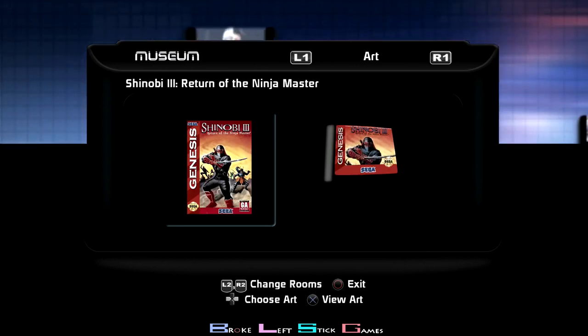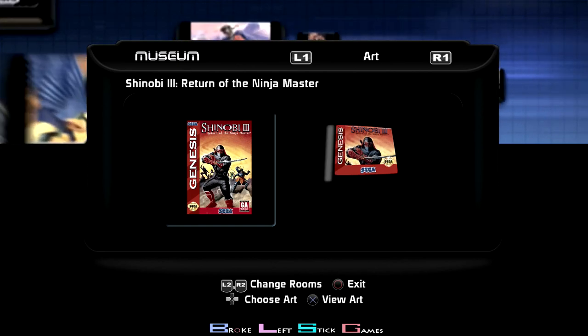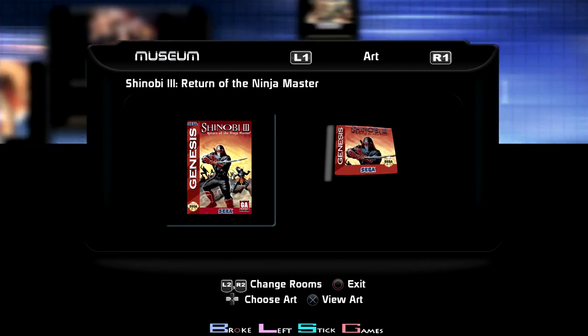As I said, this is our last trophy. I'll reiterate — some people are like, what are you looking at this stuff for? This is our last trophy. It's called 'Critique,' and it's just looking at the different art in the museum. Then we'll get Platinum number 156.